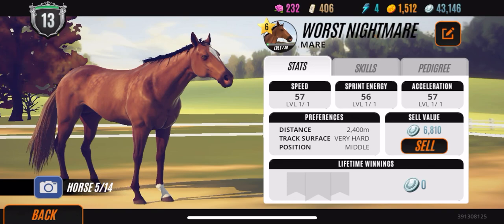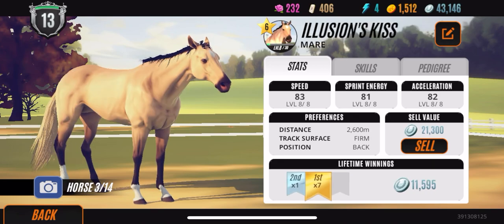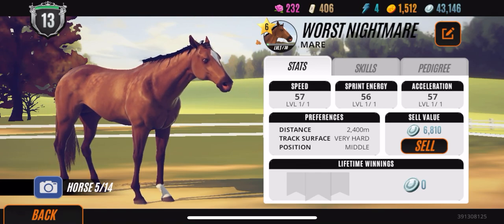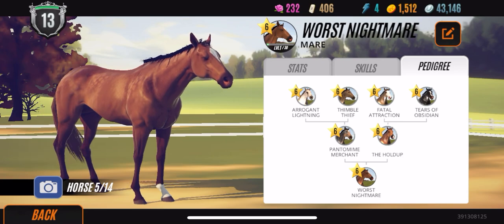Next up we have Worst Nightmare. She has the same starting stats as Fatal Attraction, and she can go a little bit less for distance in her preferences. But besides that, I think she would be a great racer. I haven't really trained her at all — I use her more or less as a breeding mare. But I should probably get on that because she would probably be really good too, and she has a beautiful family tree as well.